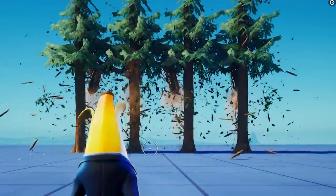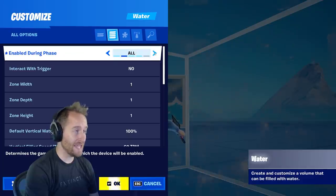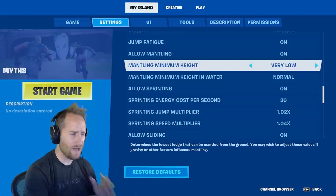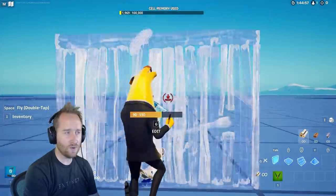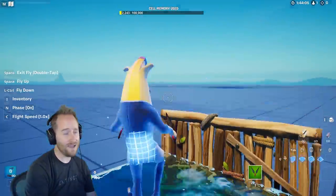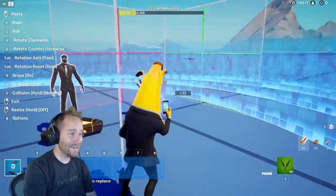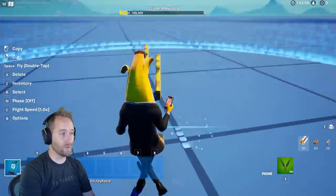They've fixed the water glitch — before, when you enabled water in all phases and turned it on, you'd instantly be swimming and stuck. Now that's fixed, which is much better. They've also added mantling settings: you can set the mantling minimum height from very low to high, and configure mantling out of water. They've also made it so you can place down an infinite number of guard spawners and wildlife spawners, though they can still only spawn up to 40 guards or 40 wildlife. Now you can have as many spawners as you want.